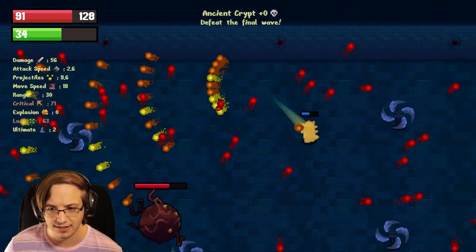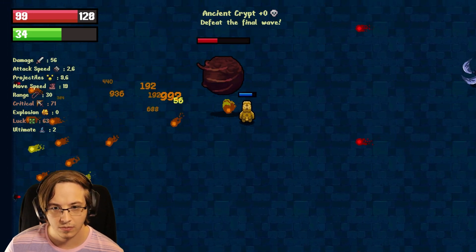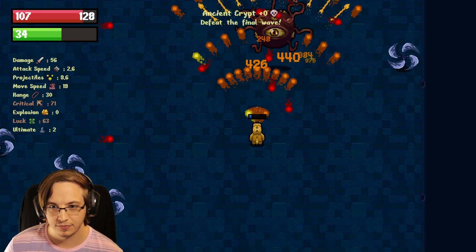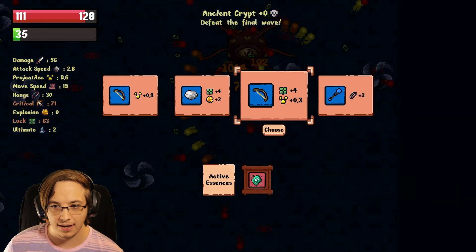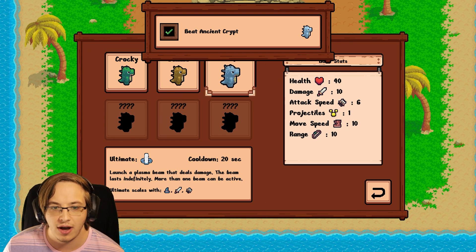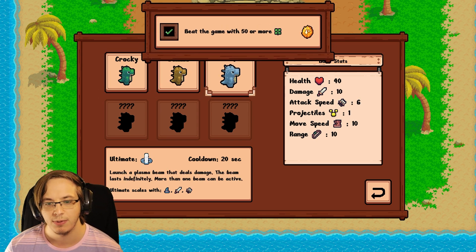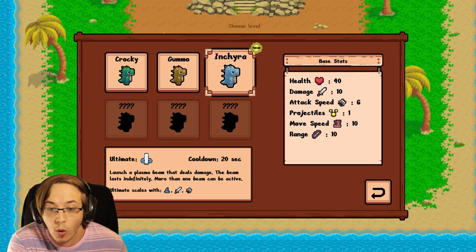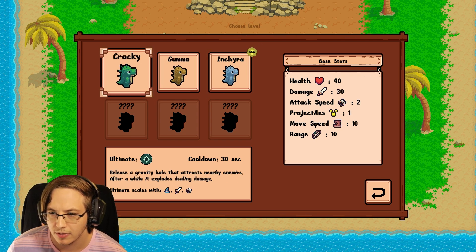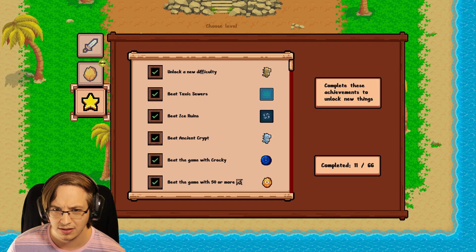We're at 900 out of 1,000. 0.6 projectiles. More luck. So upping our crit does still matter — I was wrong about that. Taking crit will still help. We're at 71 crit. I love that it's both crit chance and crit damage. Boss time — it is the Behemoth again. I wonder if we unlock more eventually, because that would be my one piece of feedback: get more boss variety, each area should have its own boss. And there we go — we beat the Ancient Crypt! We've unlocked a new character: Intria. Cooldown is a little faster, scales with attack speed. Launch a plasma beam that deals damage — the beam lasts indefinitely, and more than one beam can be active. Wait, what?!